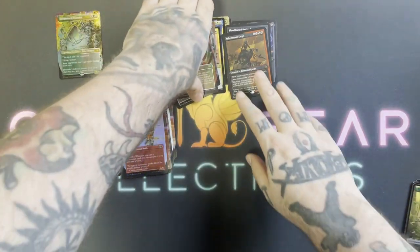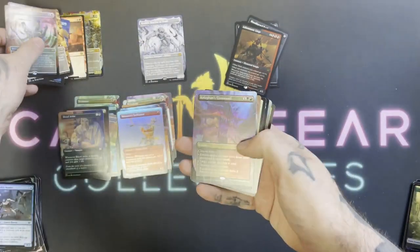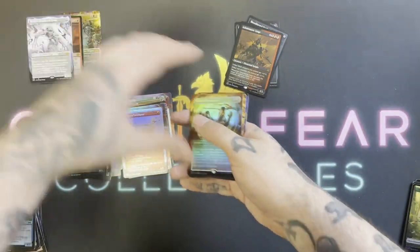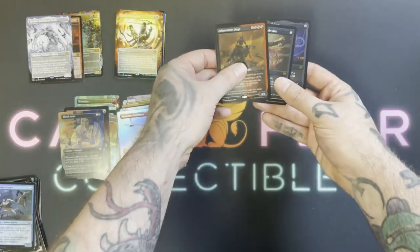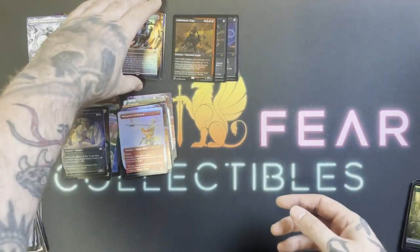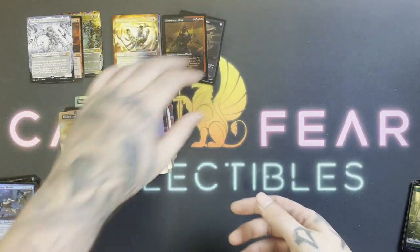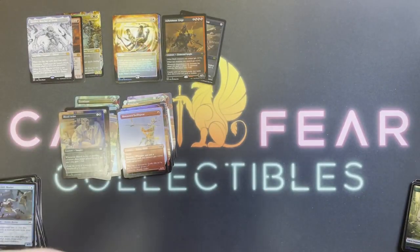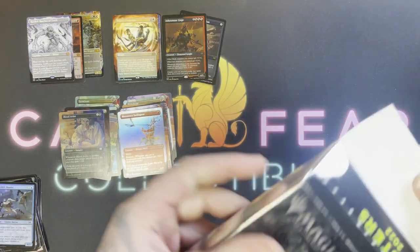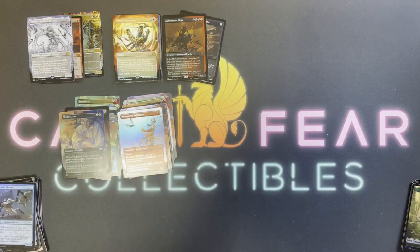So that was our first box. We got three Mythics over here, and just rares for the etched — three etched, three Mythics, and the rest were just regular rares. Let's crack one more of these and see how we do, see how it compares to the other one. We'll probably do another one of these later in the week just to give you guys an idea of what you can expect to pull from them.